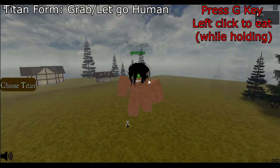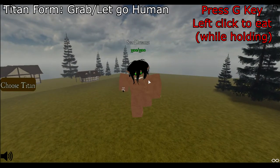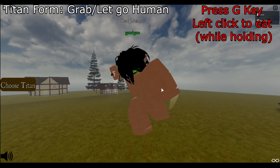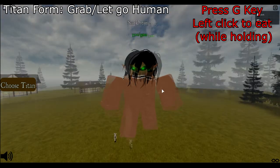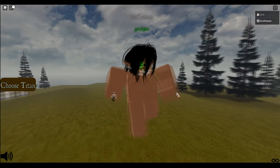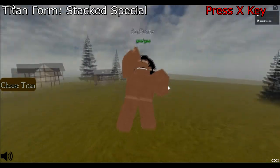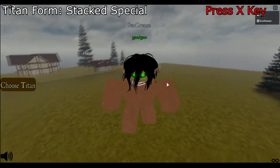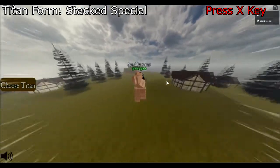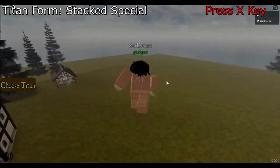To grab a person you press the G key while pressing on your target. You can also let them go by pressing the G key again. While grabbing an individual you can eat them, which will be relevant later on in this video. Doing this can inherit the titan shifter's ability while maintaining yours. This can be done by pressing the X key, which initiates the stacked special of the titan shifter that you ate.